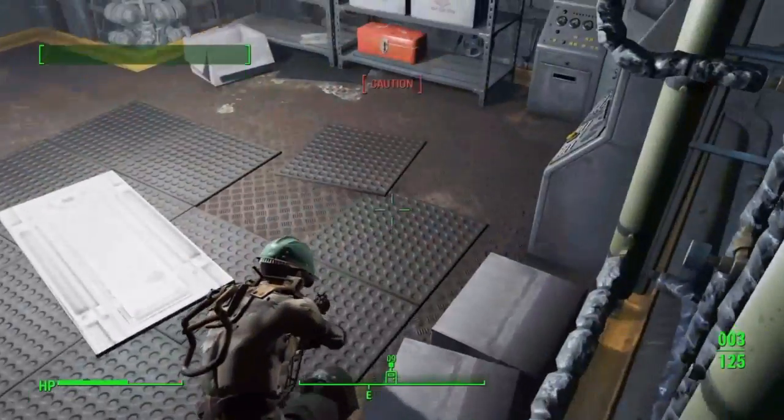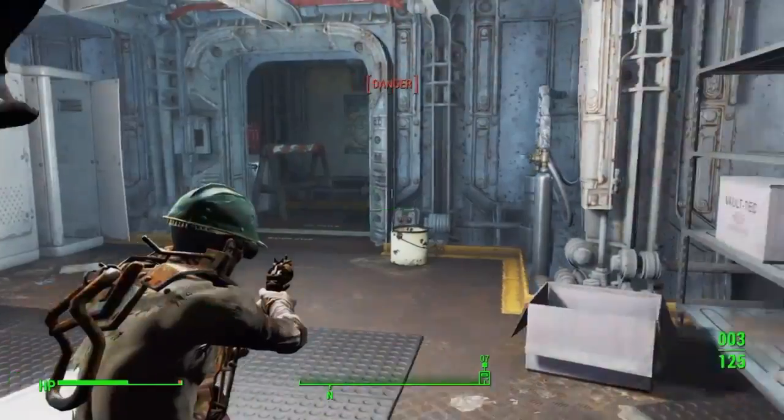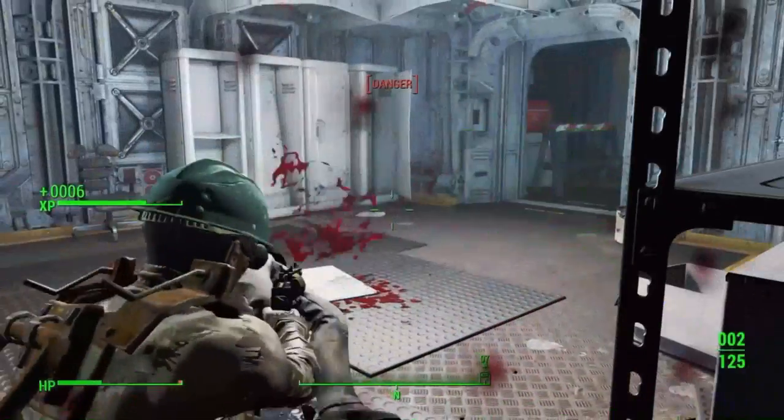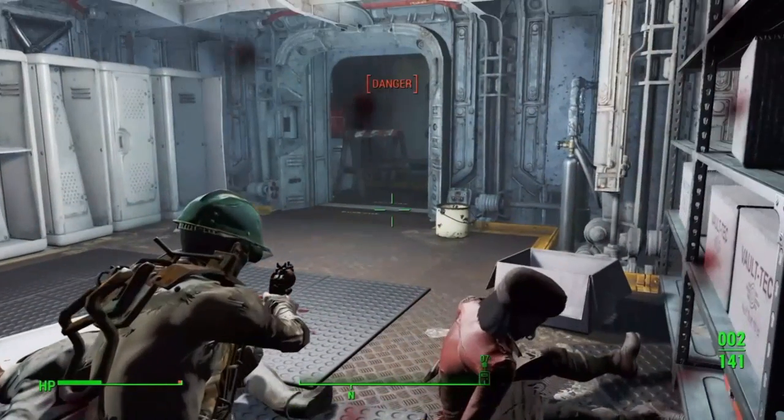A good tip for you: you'll need circuitry early on. So head to that petrol station which is near the first settlement in Sanctuary Hills and you'll find some circuitry there. There's a telephone on the counter.